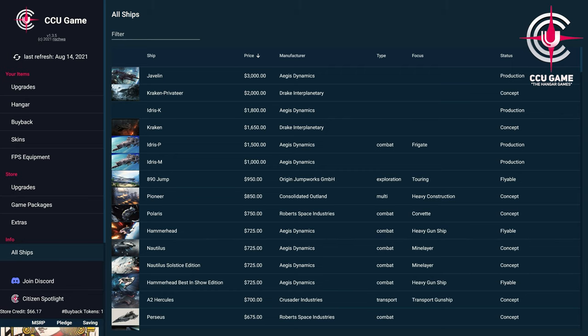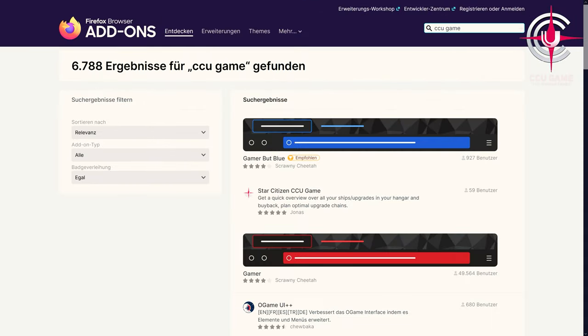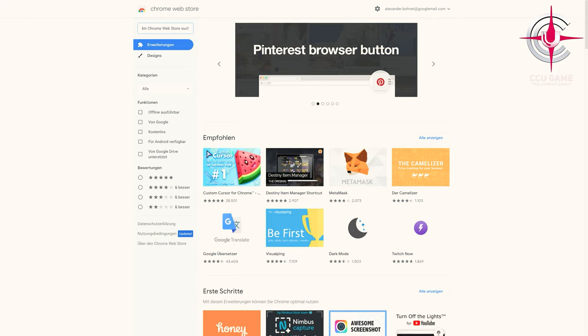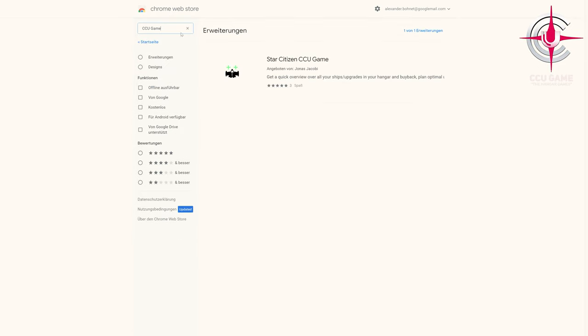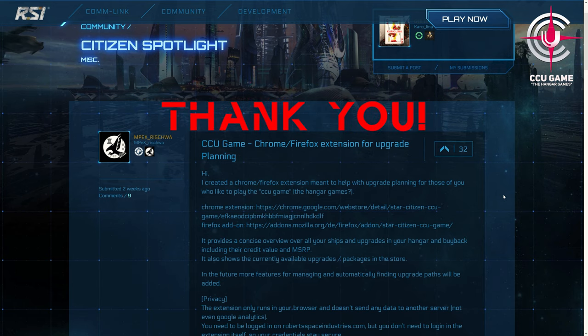The CCU Game — the Hangar Games add-on — you get via the known add-on pages of the respective browsers. There you can install it as usual. Furthermore, the developer offers the latest updates and test versions for download via his Discord server. You can find the link in the video description. And since the add-on is completely free without any advertising or data collection, it is natural for us to support at least the Citizen Spotlight entry, because we have already saved a lot of time and nerves, and at the same time enjoy a pleasant and fast view of our hangar and the current offers. We would like to take this opportunity to thank Rishwa again for this great add-on. Thank you!